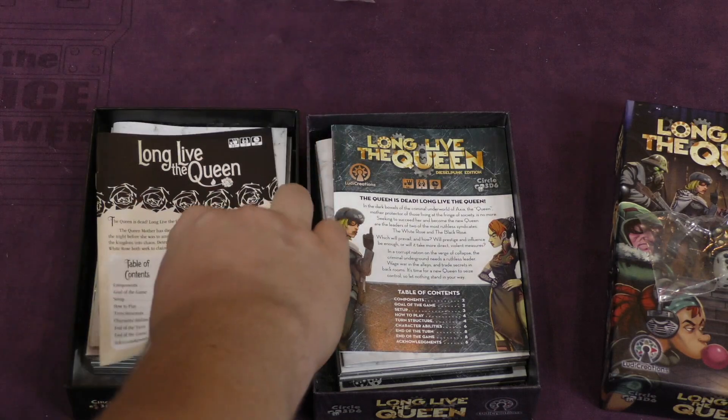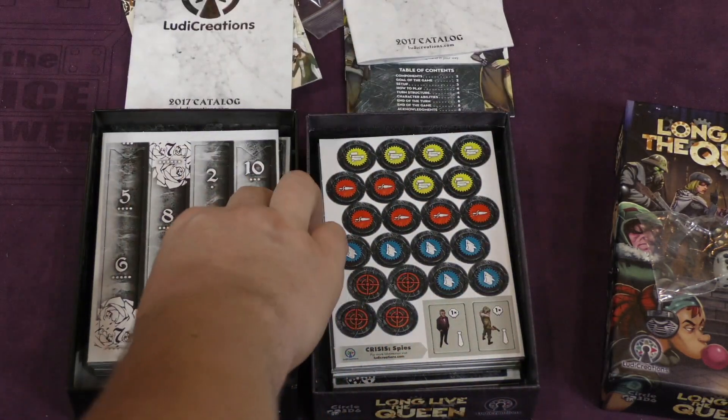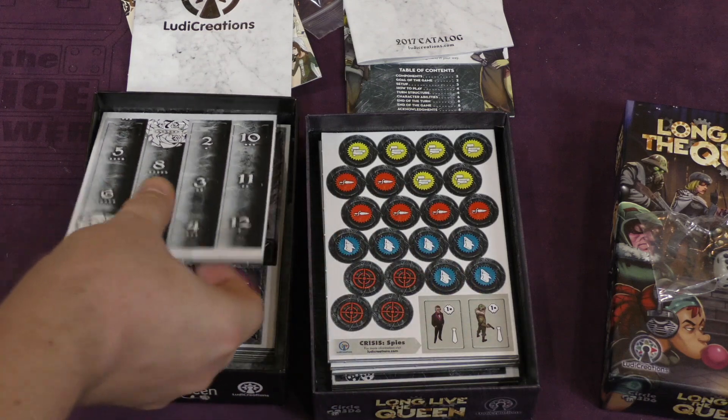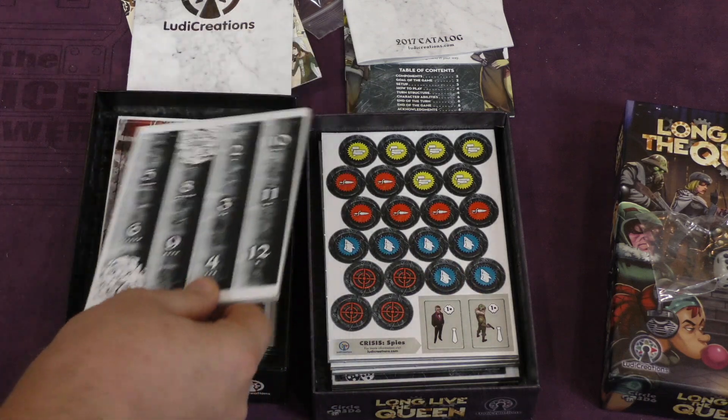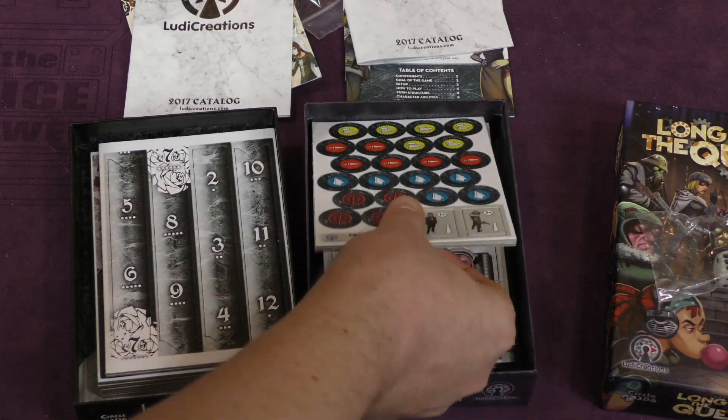Well the dice are the same. The rules look the same. They both include a catalog. All right, this one has a very — I don't know — black and white rose type thing going on. This one has a bunch of tokens.